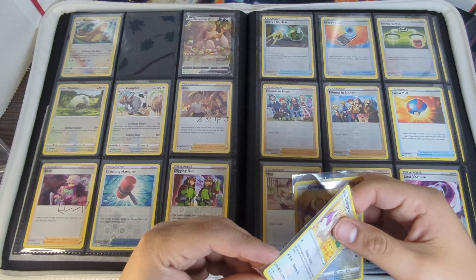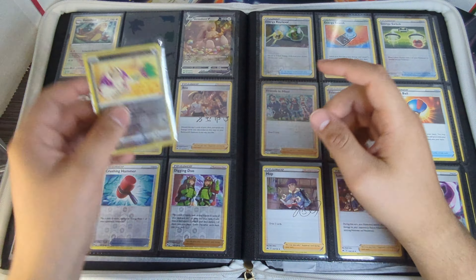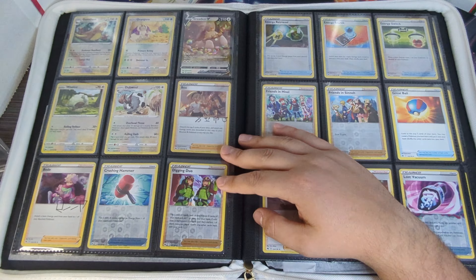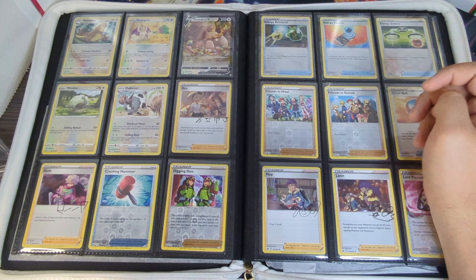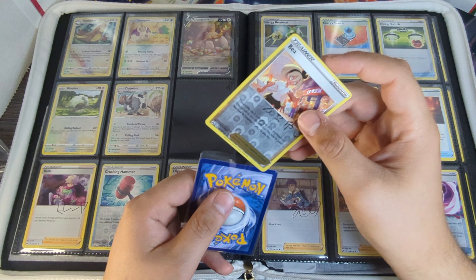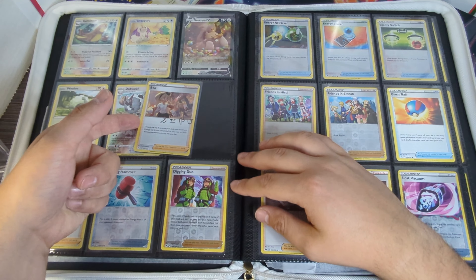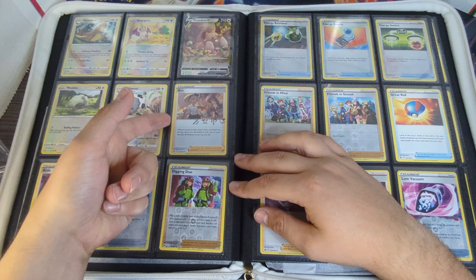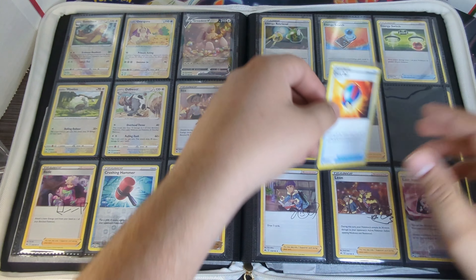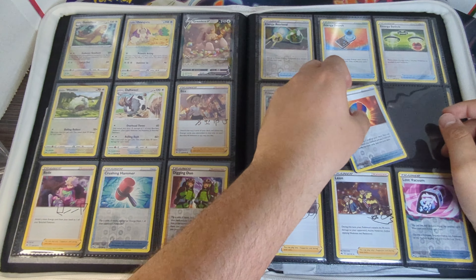Next we have the Oranguru — there you are, perfect. I want to do another master set but I'm not sure which one. I know I want to get a binder for the Neo sets. Right now for the Wizards sets I have a Pokéball binder, and for Team Rocket and the Gym series I used an Ultra Ball binder. I'm debating a Great Ball binder for the Neo sets.